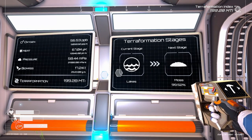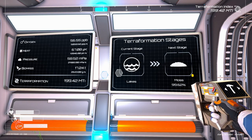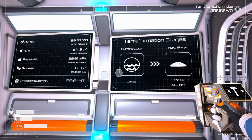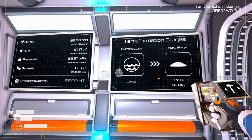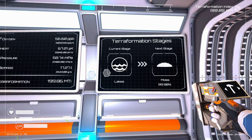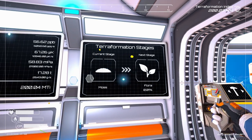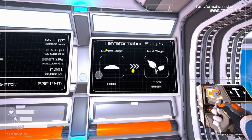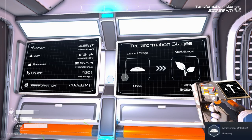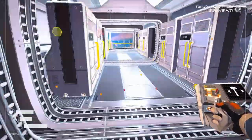We're just about at 200 MTI for the terra formation — I'm not sure exactly what that unit is. Here we go, coming up: 5, 4, 3, 2, 1. Next stage: flora. So we are in the moss stage now — greenery. Things are probably going to be greening up a little bit quicker. Let's run outside real quick.